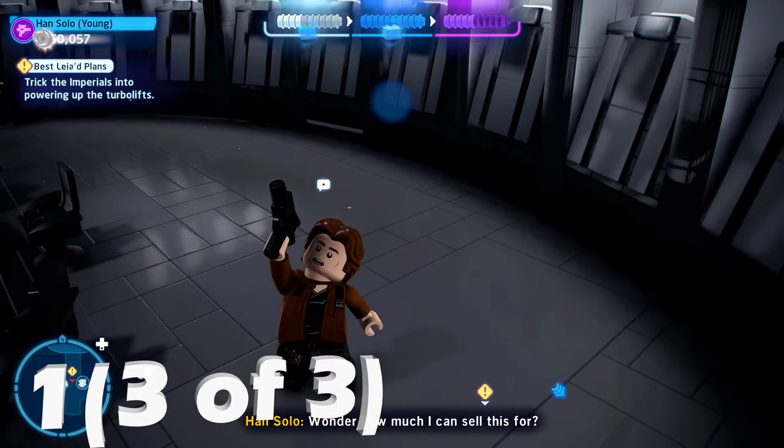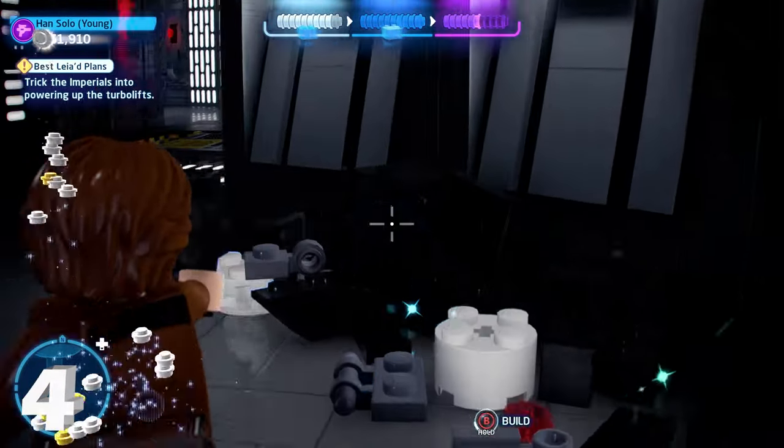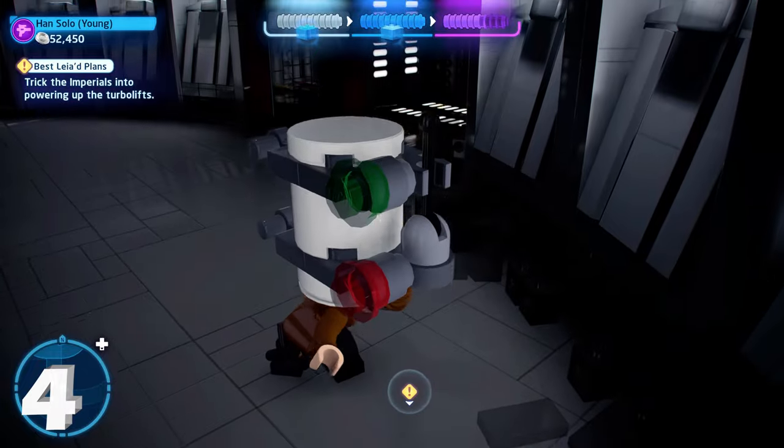Next up, for minikit number four, in this same room we're going to destroy some of the debris just to the left as you walk into the room. Once you destroy that, you'll be able to build minikit number four.